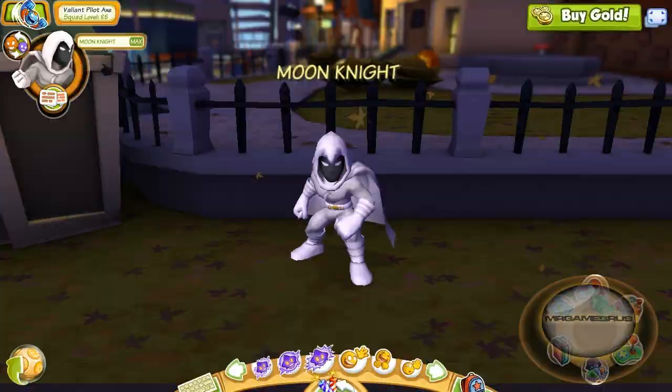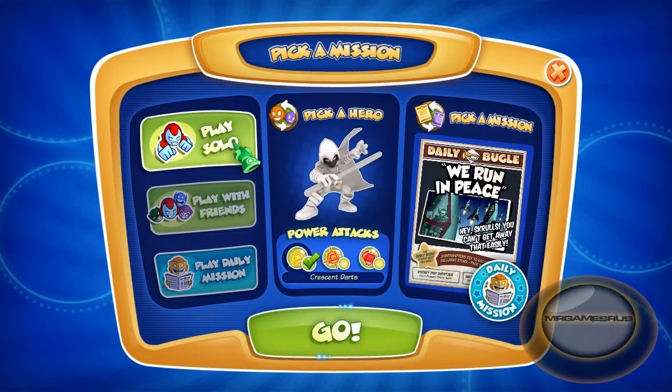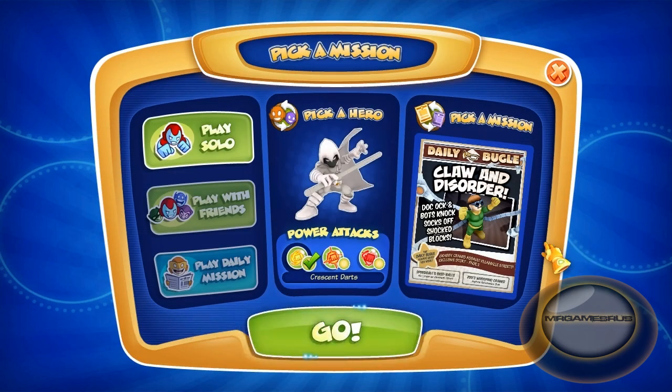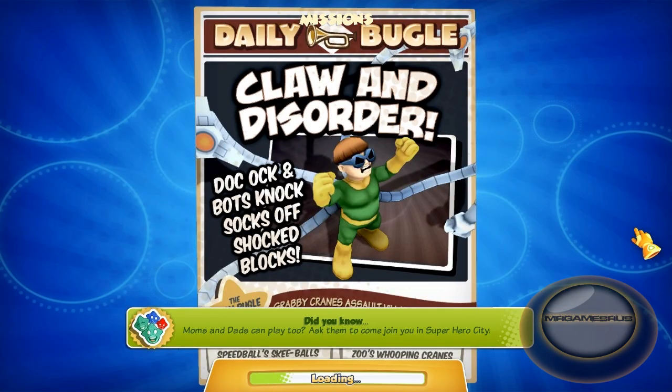Let's go down here, let's pick a mission, let's play solo, and let's moon the enemies in Claw in Disorder. Doc Ock and bots — knock socks off shot blocks. Let's knock some socks into these enemies, and it's time to do a good old staff meeting between me and these bots. It's time for these bots to meet my staff.